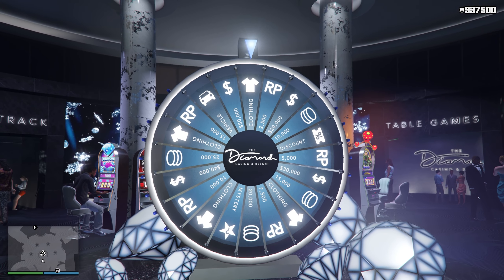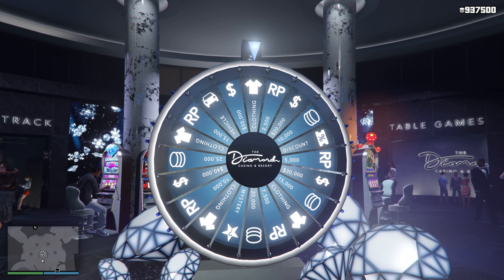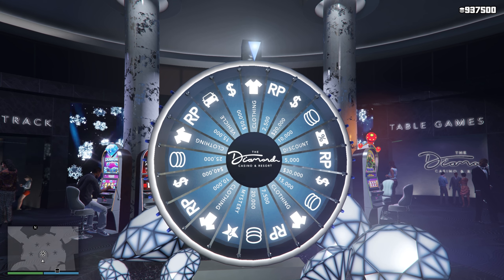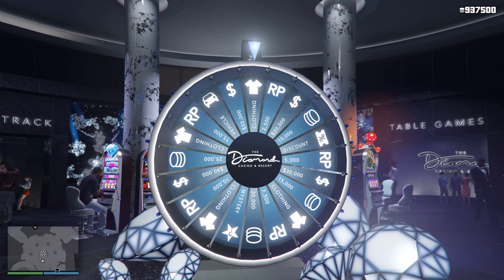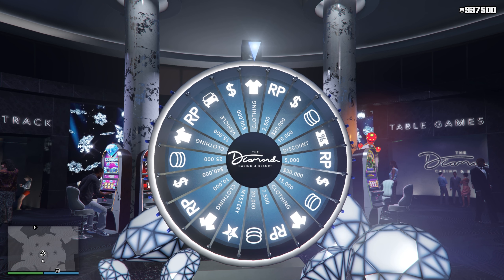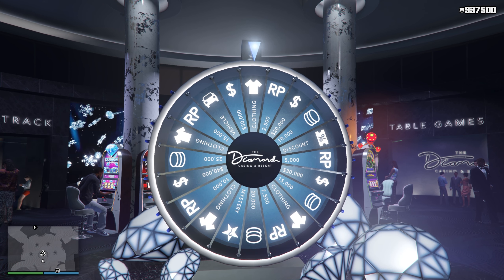The reason for the invite only session is also because with the lucky podium wheel, the vehicle is two slots to the left and the $20,000 is two slots to the right. If you're in a public session there's a good chance someone may have already spun it, so you may not have this exact setup — which is another reason to be in an invite only session.